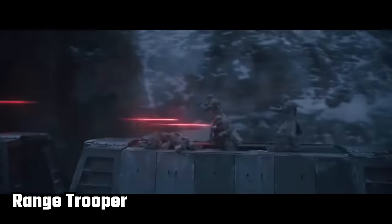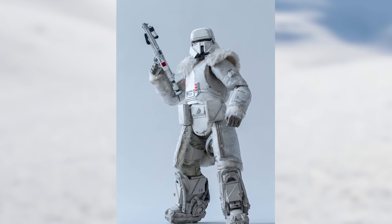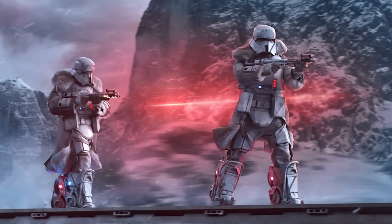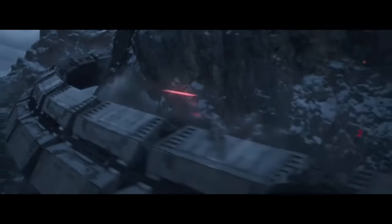The Range Trooper is another newer Stormtrooper variant, first appearing in Solo: A Star Wars Story. These guys are viewed as one of the toughest troops in the Imperial Army, assigned to frontier worlds to expand Imperial rule. Range Troopers were equipped with magnetized boots to stick to high-speed moving vehicles, wielded E-10 blaster rifles, wore helmets similar to those of Imperial combat assault tank pilots, and a fur coat to withstand cold temperatures. They also don't really look like they'd move too well, considering the weight of those boots and being all wrapped up in a big coat — at least they look warm.